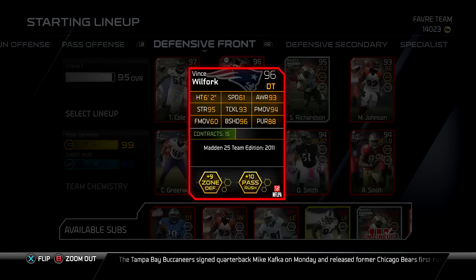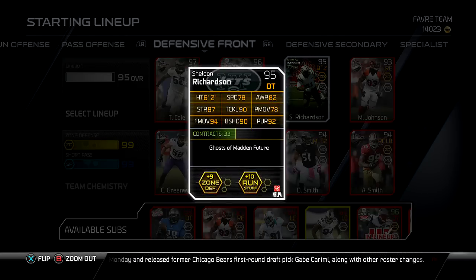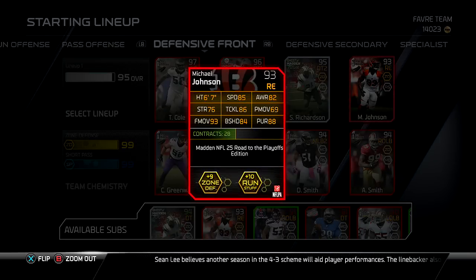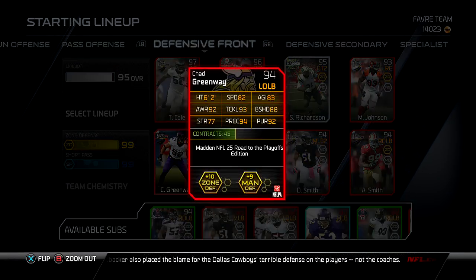I also said that if Vince Wilfork had a 65 or 66 speed, he'd be the best defensive tackle in the game by far. He gets through every single offensive lineman, but he's just one step behind from getting a sack. Sheldon Richardson right here — best bang for your buck. He has so many great stats. Michael Johnson — the biggest thing you'll notice is that 6'7" frame on that guy. He just swim moves over everybody.